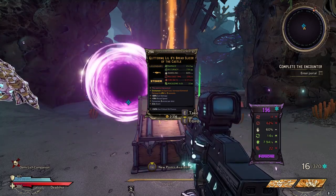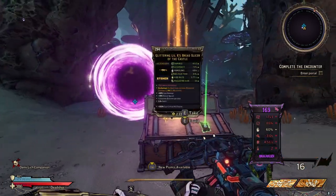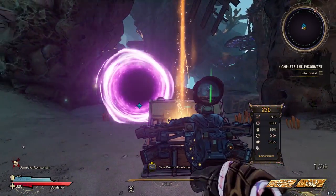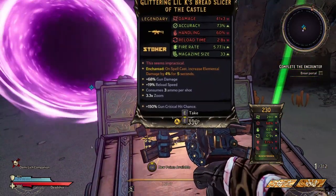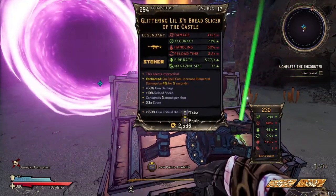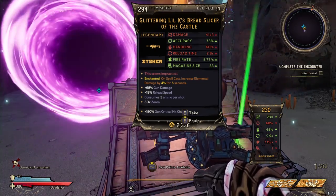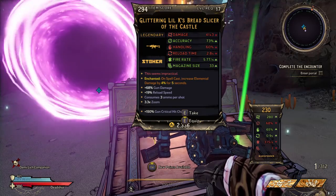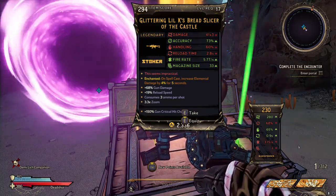We got ourselves another legendary. I'm gonna swap it for our other legendary — this is the Glittering Locase Bread Slicer of the Castle. It's enchanted: on spell cast, gain increased elemental damage by four percent for five seconds. I like that, let's go ahead and equip this.